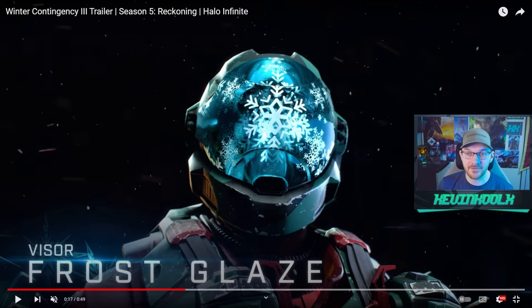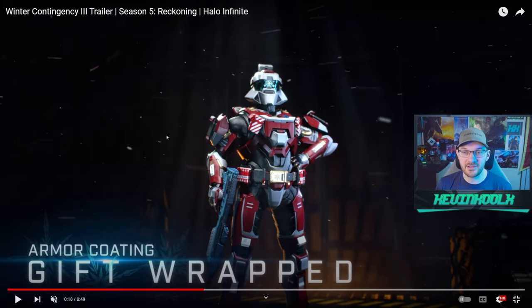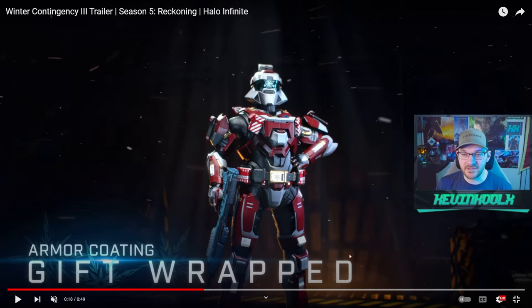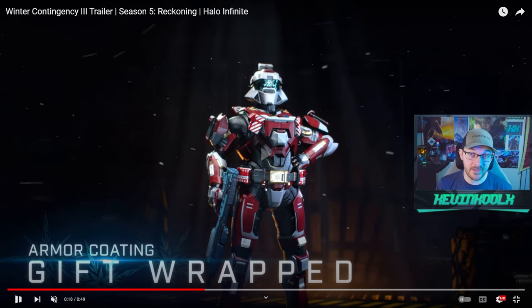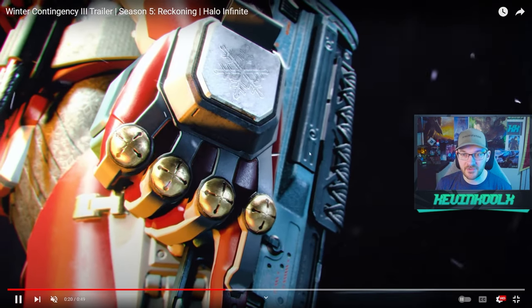You also have the Frost Glaze visor, which looks amazing — definitely some sweet holiday themed stuff. And the big showcaser here is the gift wrapped coating, which basically looks like Santa Claus. You also earn the entire armor set for free within the pass, so you don't have to buy into anything — all the different parts showcased here are included.